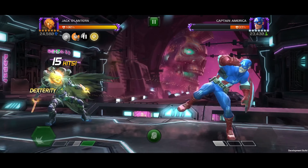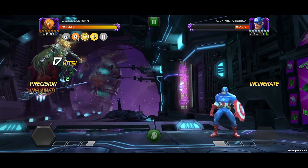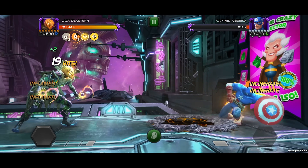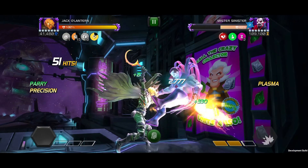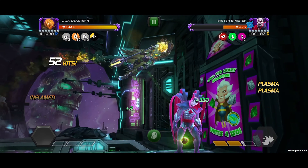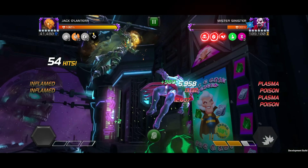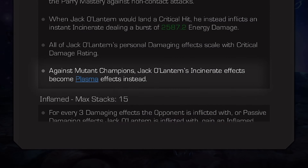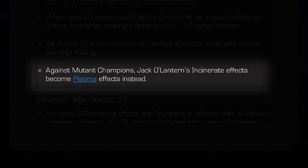On activation of the special 1, he pauses all precision effects and gains 4 inflamed passives. With the special 2, the final 2 hits inflict 2 incinerate and poison debuffs, lasting for 3 seconds each. This becomes a plasma against mutant champions.